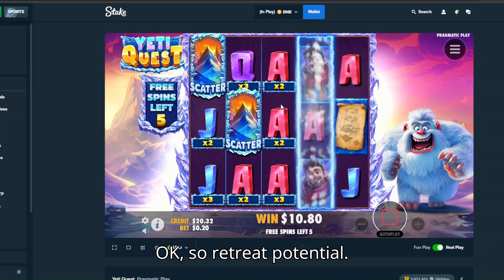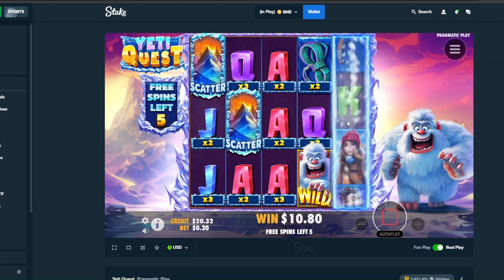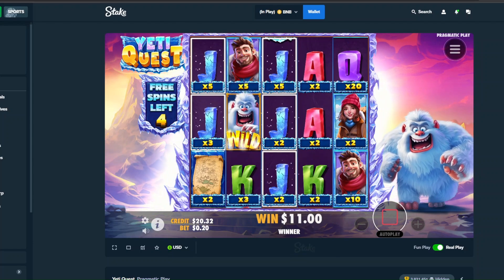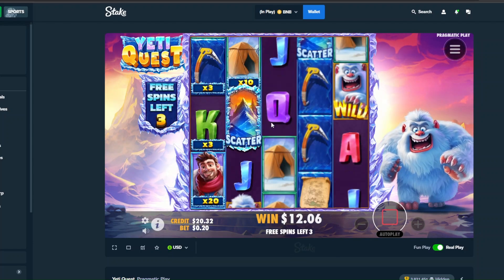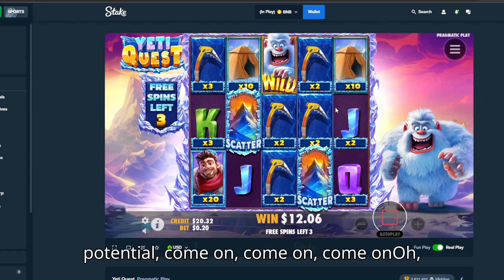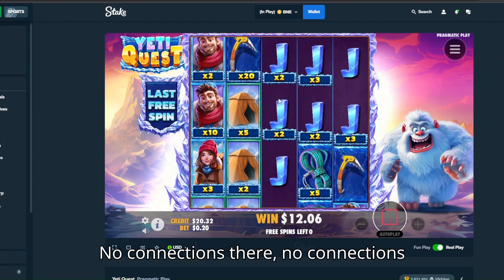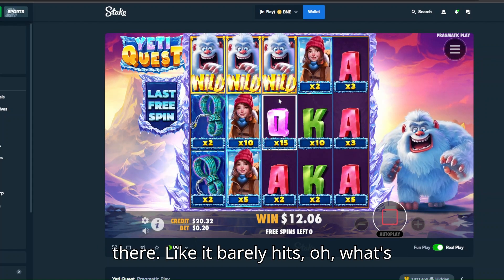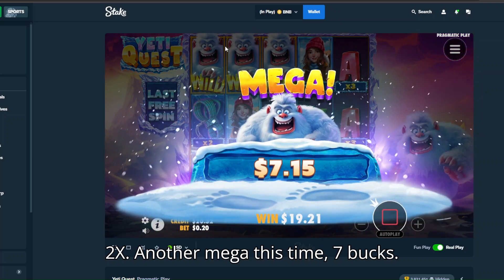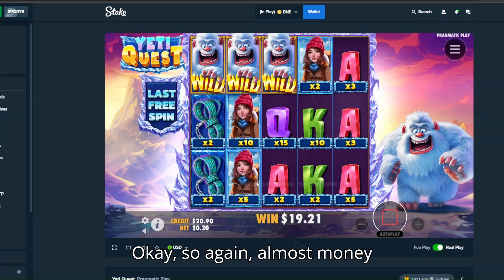Okay, retreat potential! One more scatter, come on... and no, I guess not. 12 bucks so far. Oh, another retreat potential — come on, come on... couldn't get it. No connections there, no connections there, like it barely hits. A 10x there and a 2x — another mega, this time 7 bucks. Again almost money back, we're just scratching the surface.